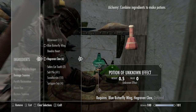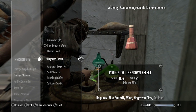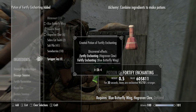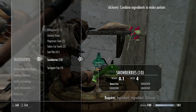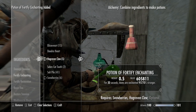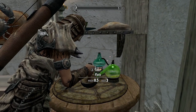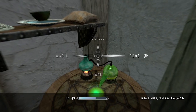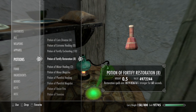From this point we also want to make our fortify enchanting potion using blue butterfly wings, hagraven claws, snowberries, and spriggan sap. Go ahead and make a bunch of those. Now we can quit alchemy.